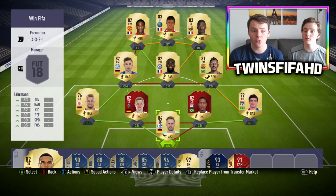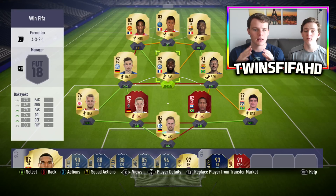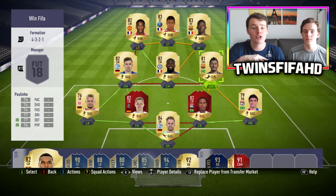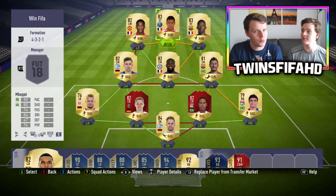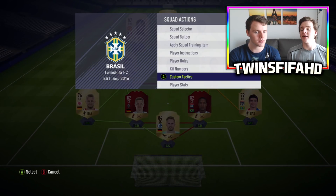Now let's talk about the fullbacks — they're both really pacey but they lack a little bit of physicality. Then after the midfield: this is the meta midfield for FIFA 18, no need to describe them, they're just really good. Then after we have the trio of dreams by the name of Martial, Mbappé, and Dembélé — aka Ousmane Dembélé. We slap a Hunter chemistry style on all of them because I think for attackers they really need to finish all their actions.